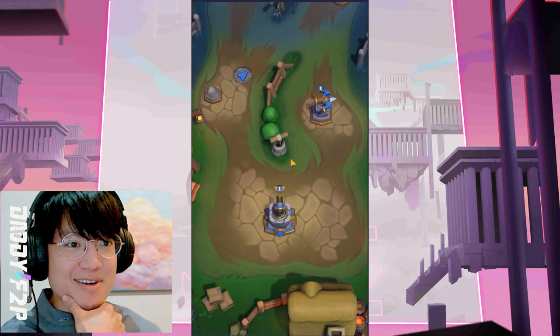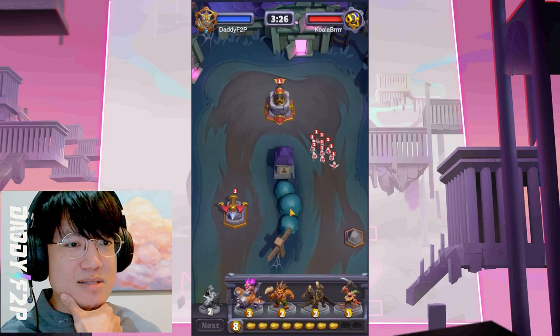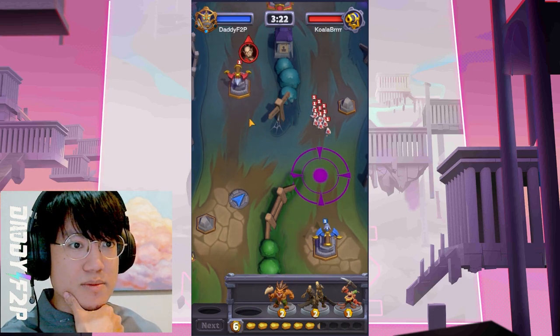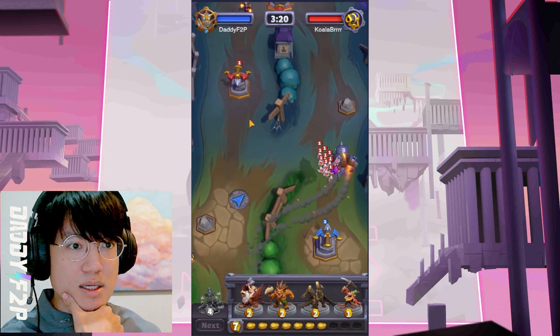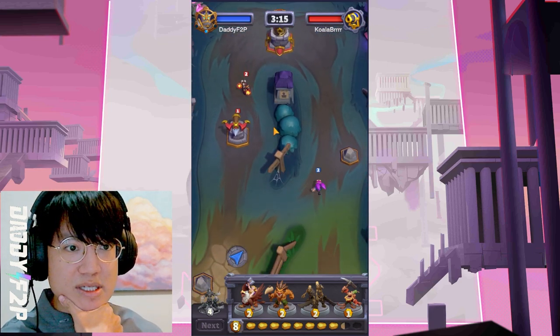Next up, Koala Burr. He's using the spell elemental damage. Oh no - it's going to be kind of expensive. So she has a lot of AoE damage because she's doing elemental damage, and she's going to rush my tower. I might need to change my strategy a little bit.